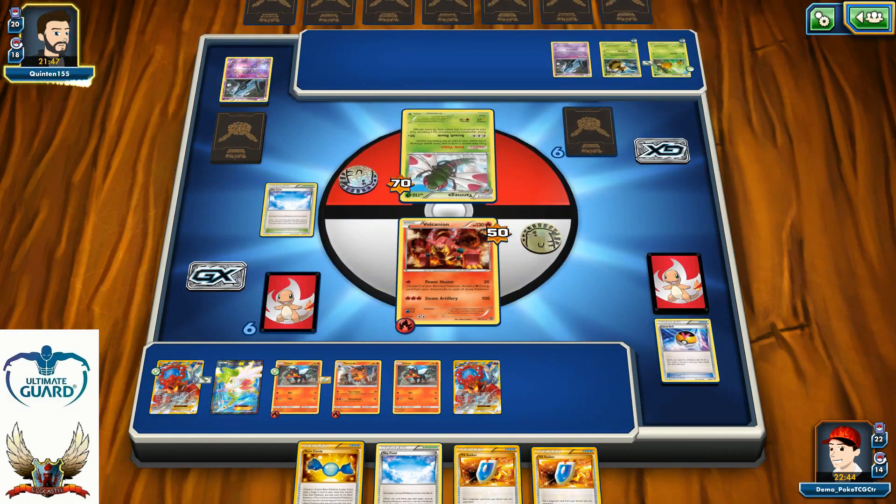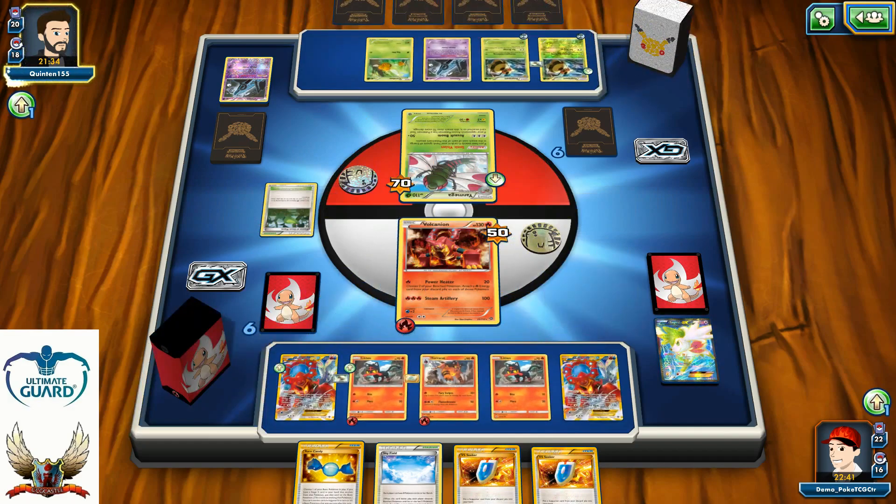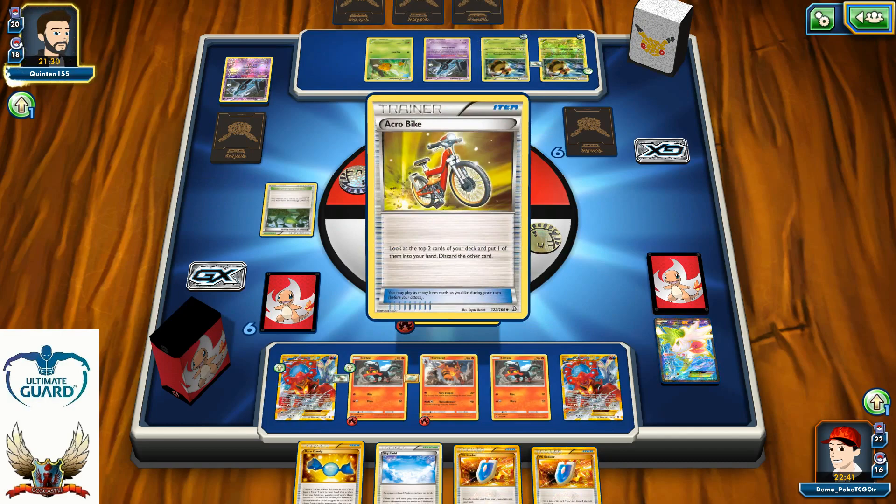I'm still having a hard time setting up my Incineroar GX, but I have three Litten — two Litten and one Torracat available. Which means sooner or later I'm going to have three Incineroars. And once I manage to set them up, 250 HP versus 90 HP Vespiquen — it's not going to be good for my opponent.